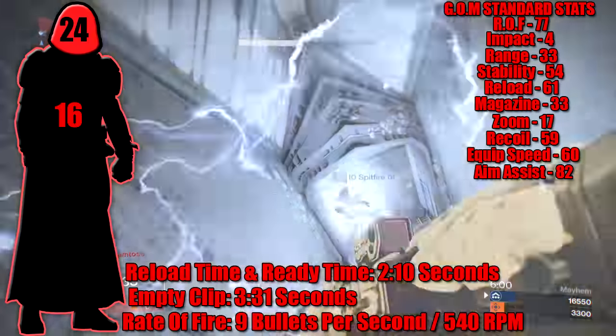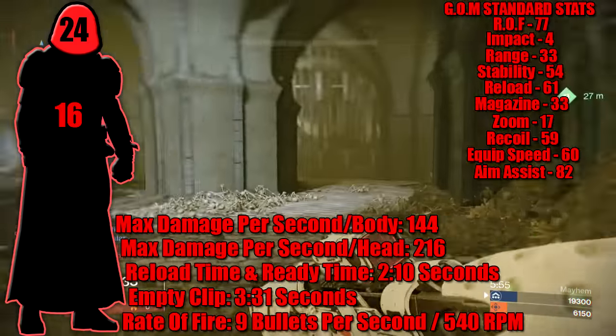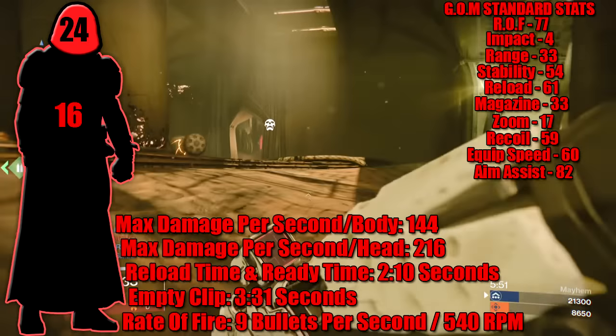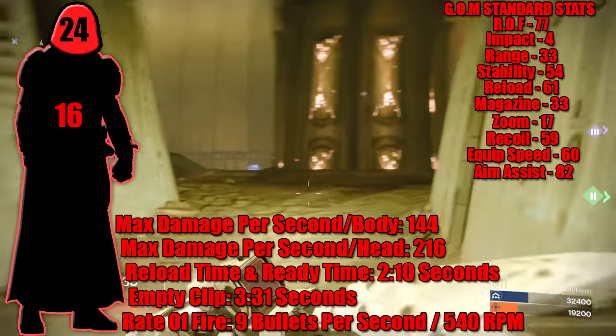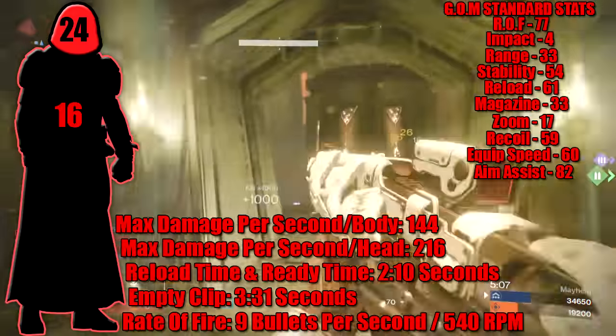Moving on to damage — this thing does 16 to the body and 24 to the head. Damage per second is 144 to the body and 216 to the head. Straight away we can see that its DPS is more than that of the No Wind's Mercy, the Bad Juju, and the Red Death.